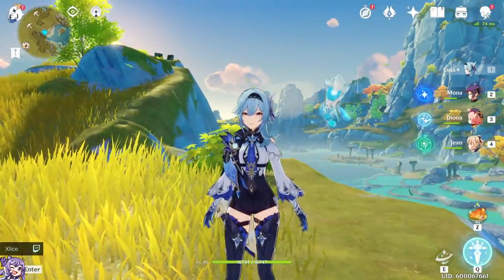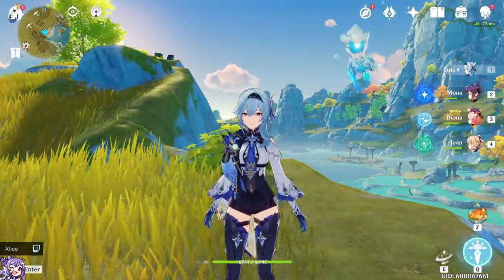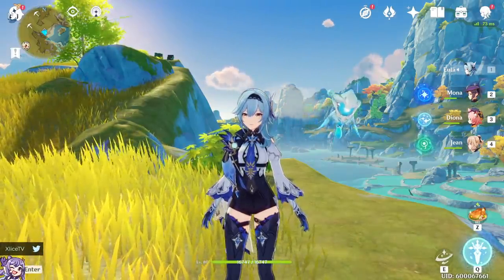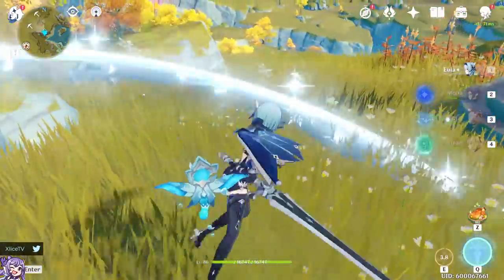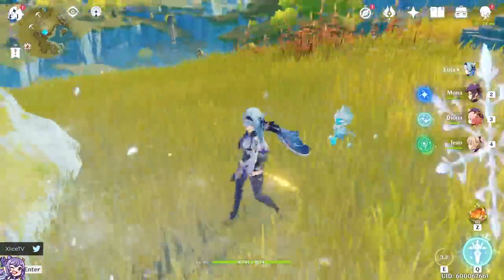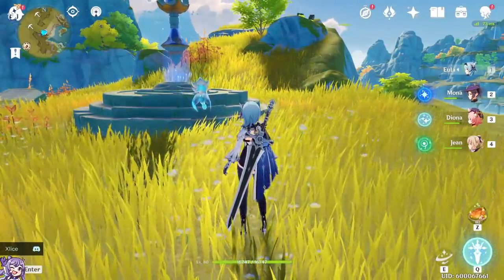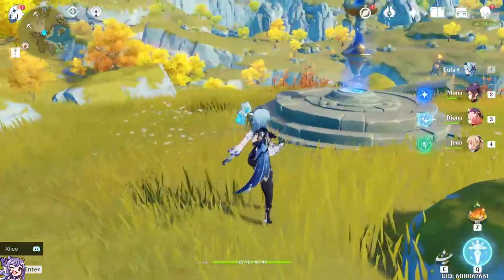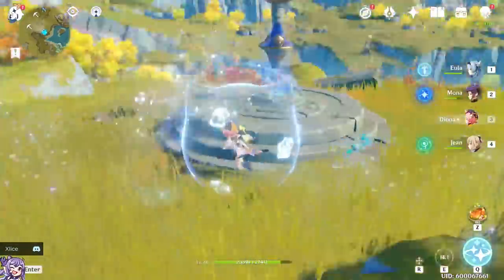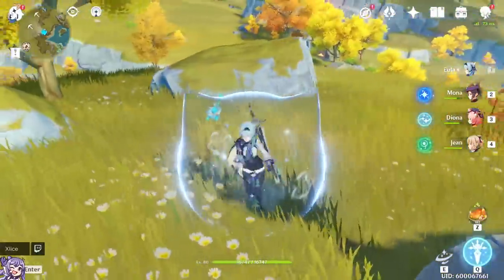Outside of her Q, that's an opportunity for the other three party members to use their abilities to generate energy. Once she's back on the field without Q, I'd recommend a generic tap E, N5, tap E repeat combo. Her full auto sequence is about four seconds — the same as her tap E cooldown. But I'd highly recommend swapping to other characters; if you have a support Diona to generate energy and heal, that's a very good time when her Q is down.